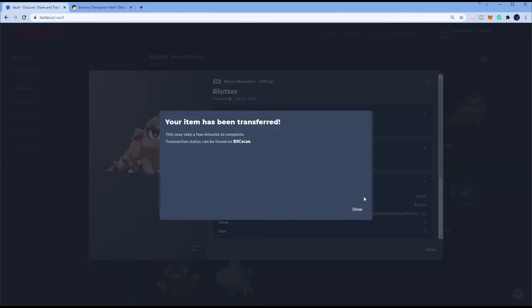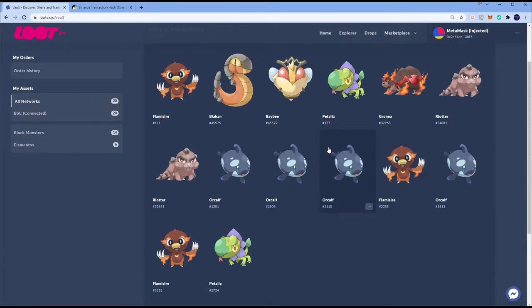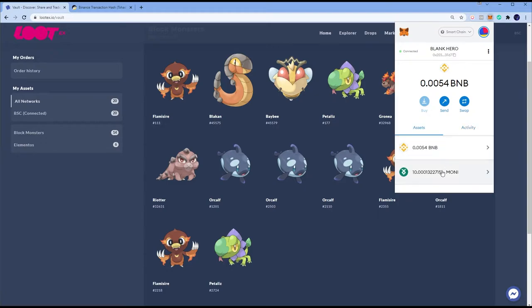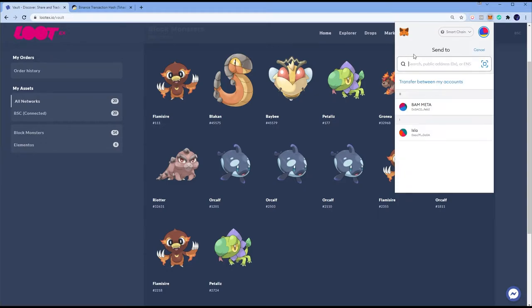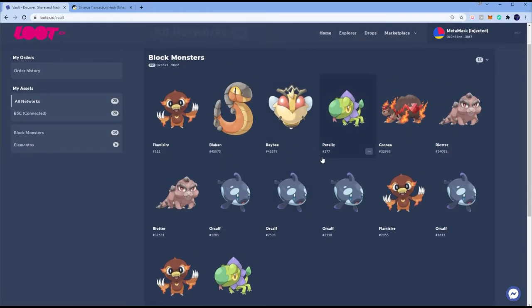The key thing to make sure is the address you're sending to, because you cannot save it in Lutex the way you can in MetaMask where you can save addresses. You have to manually paste the address into Lutex every time.